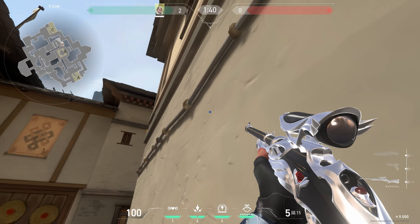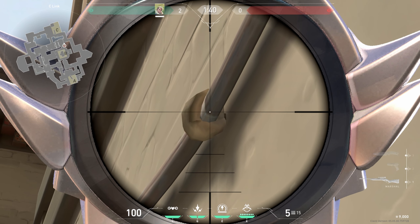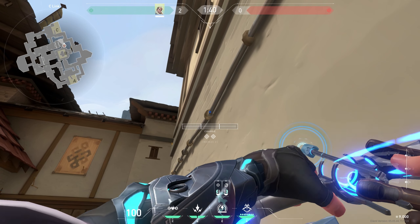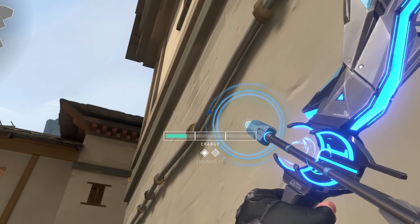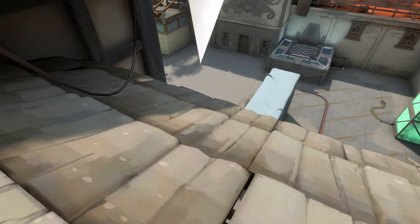First go here, then put the first line of your charge bar under this dark spot, like this, and do 2 bars with 1 bounce. This is the best arrow for retaking C and it's really hard to shoot.